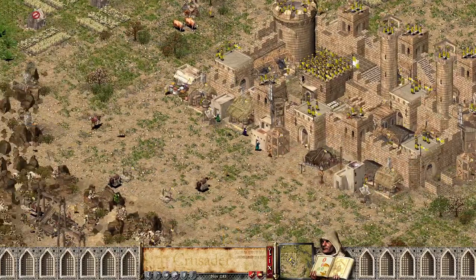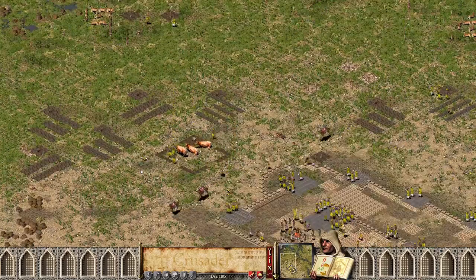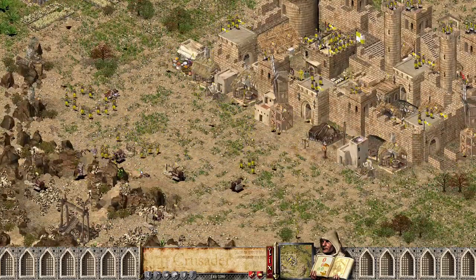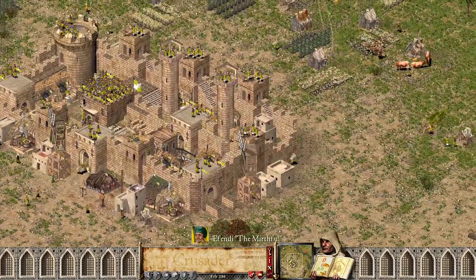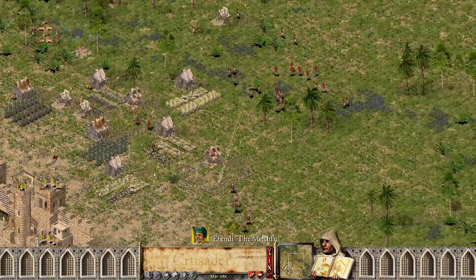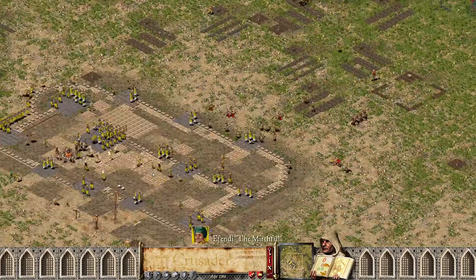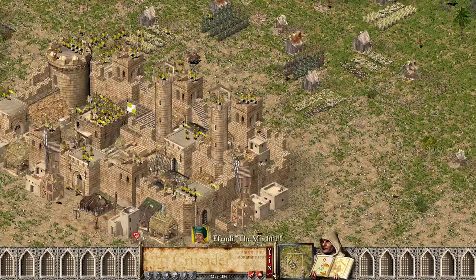Fiende has done well managing — basically just outsourcing resources. Quite a bit of slingers now. Arabian swordsmen come out and finish off a knight — really utilizing those slingers. Now some more macemen and an attack.